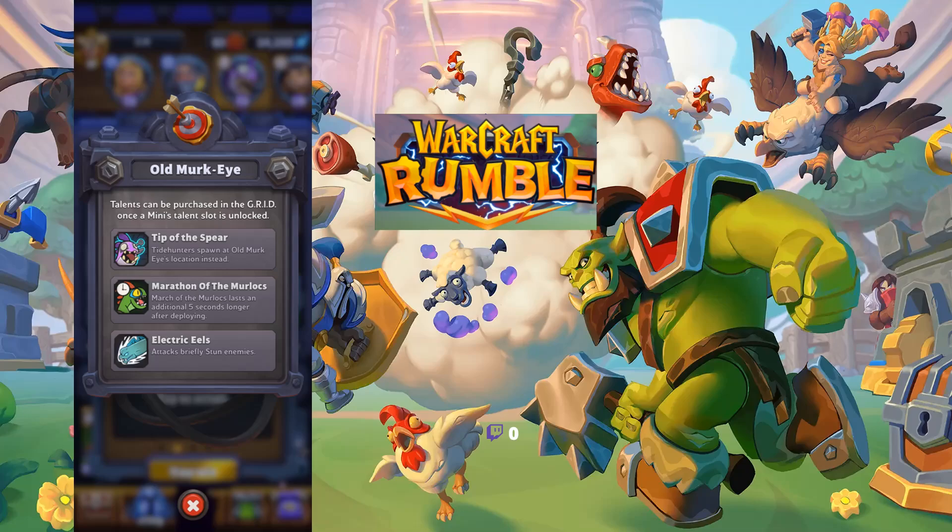First thing we're going to look at is Old Murky. You have Tip of the Spear, Tide Hunter Spawn at Old Murky's location instead, Marathon of the Murlocs, or Electric Eels. I personally like Marathon of the Murlocs or Electric Eels — both of those are very strong. They allow you to either temporarily stun, which is always useful, or manage your gold.